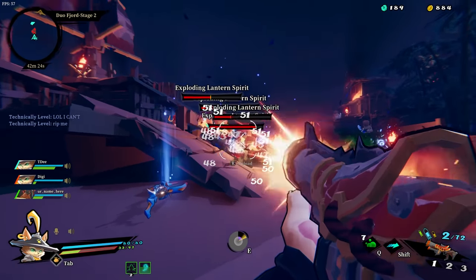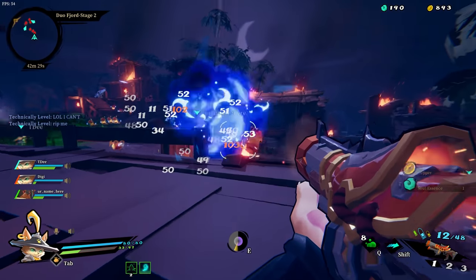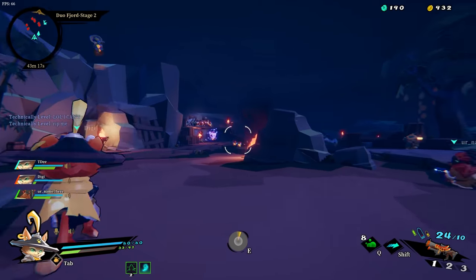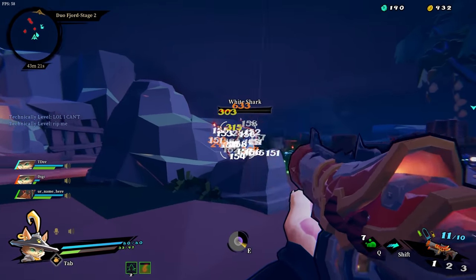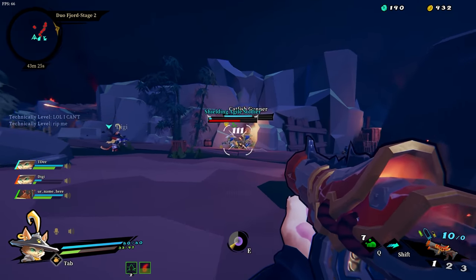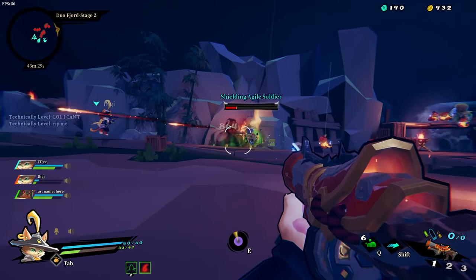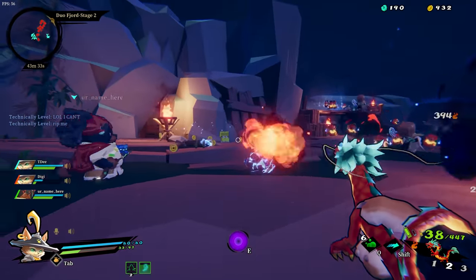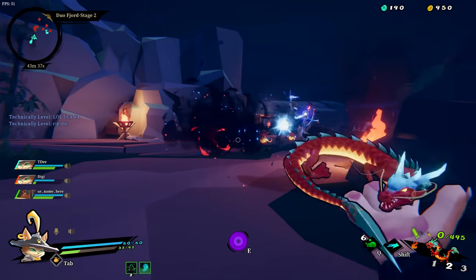In co-op, the difficulty is definitely scaled up per player, and co-op is also where the game really shines. You can play with friends, but there's also online matchmaking. Because everyone is limited to two elemental weapons, co-op gives you a lot more freedom in how you spec out your character — each party member can focus on one or two elements instead of constantly balancing all three. Your abilities also stack with your co-op partners, so you get huge multipliers that deal tons of damage and can essentially stun lock enemies.